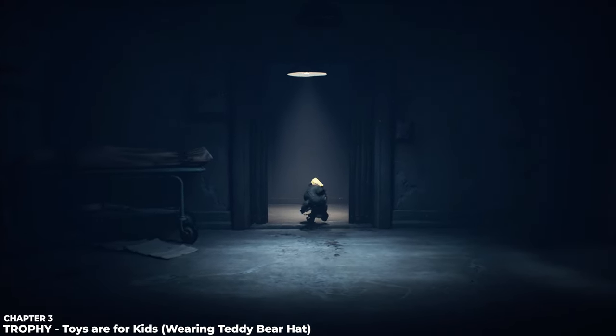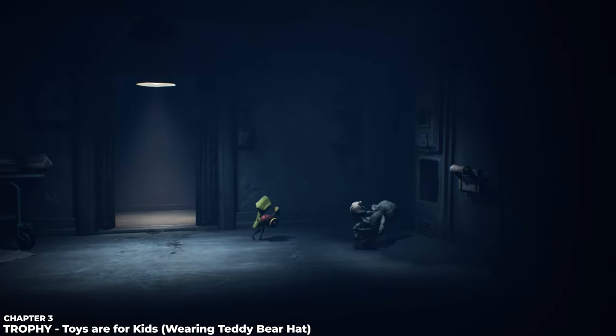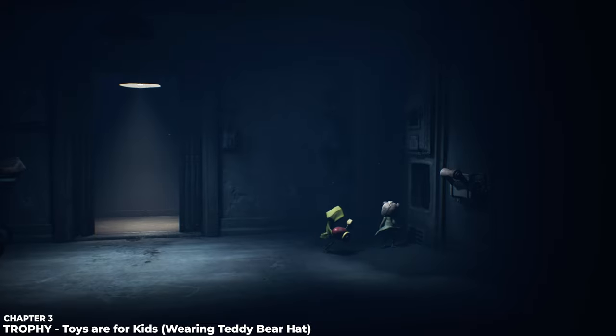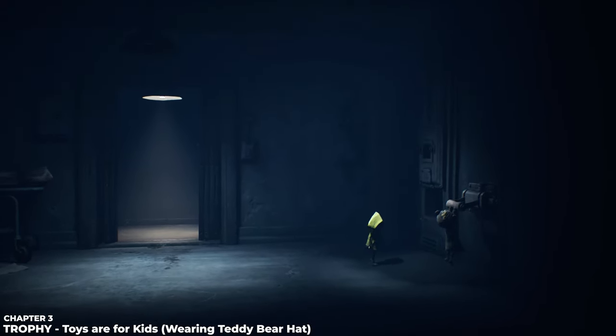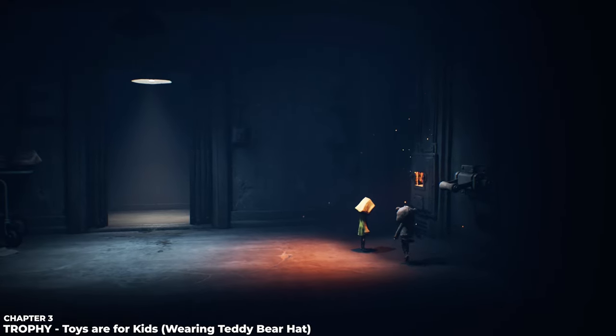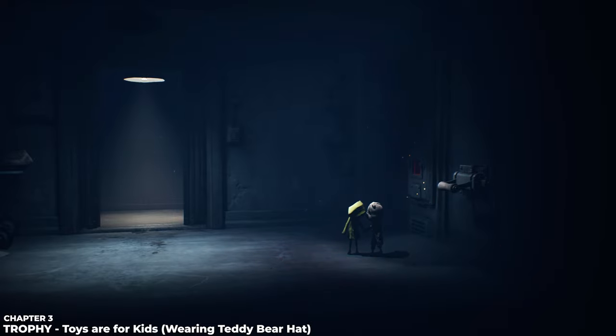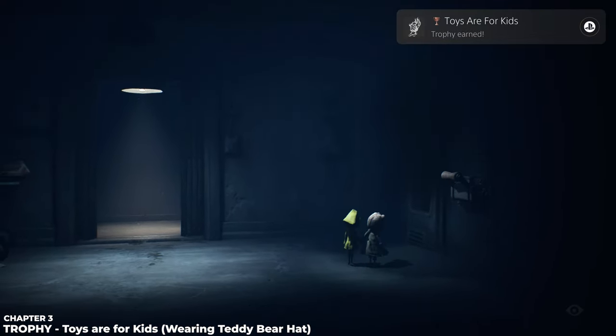You'll see an opening where you can throw the teddy bear. Six also has a toy and will throw it in. Once she does, grab the handle and burn everything up — that earns you the Toys Are for Kids trophy. You don't need to go inside afterwards for the trophy.